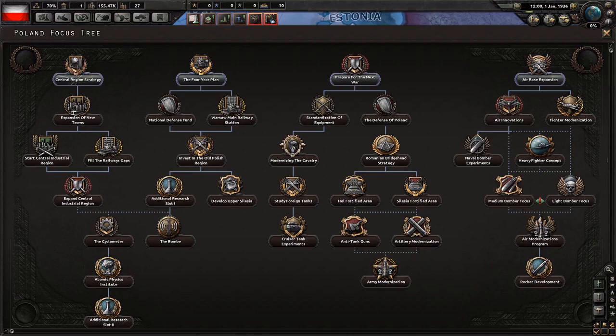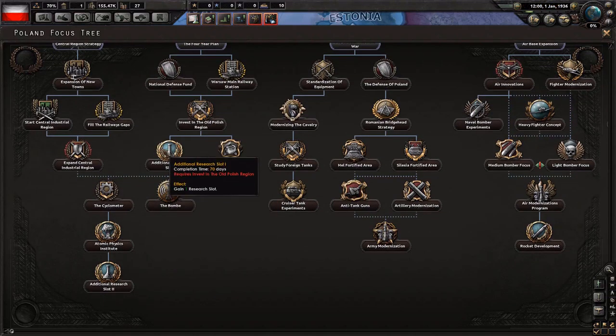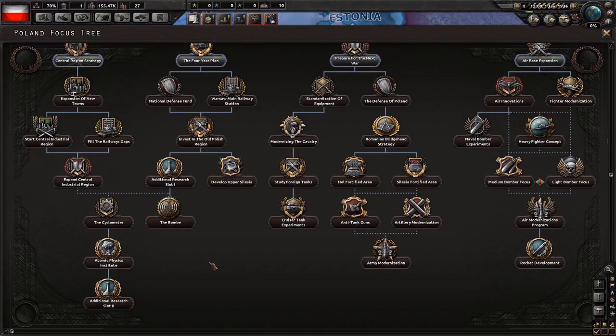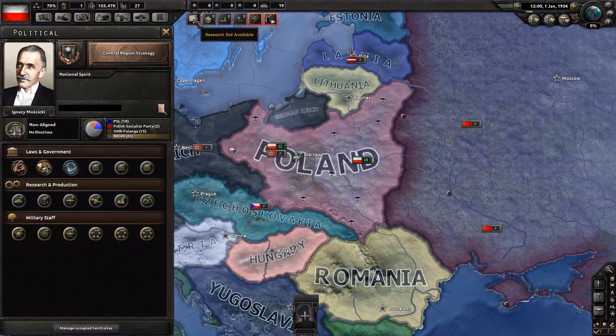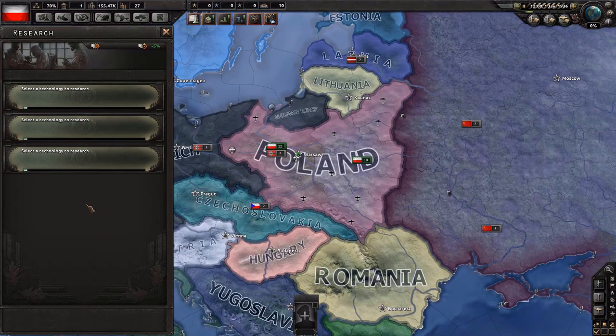That's why civilian factories are super important — they're used both to build other factories and as currency for imports. You can also get civilian factories if someone is buying your resources; it works both ways. That's why I'm going to prioritize civilian factories early on, and also military factories, and then the additional research slot. Each focus tree has at least one additional research slot; as Poland we can get another one further down, but that takes quite a long time.